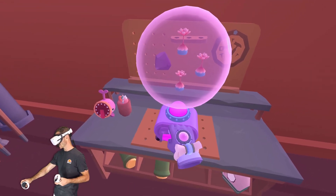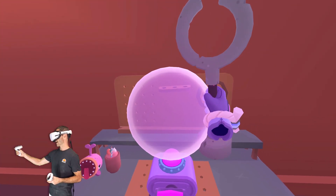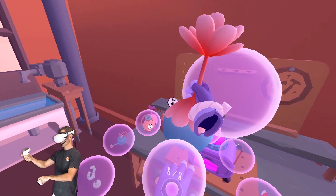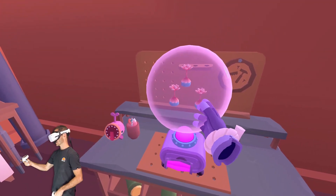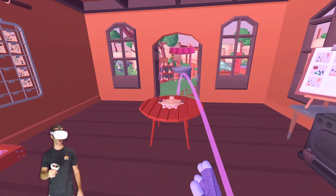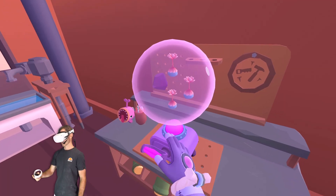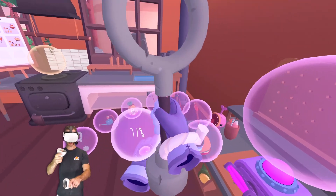Let's go over to my little crafty doodad. We have one of these bad boys. Pop that in my hand, and let's make another one. I think I need a rock — it's three of those things and a rock. That's really, really cheap. Let's get another rock, pop that on there. Biggity-bam. Teleporter.